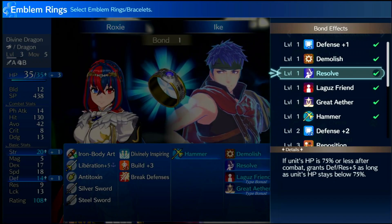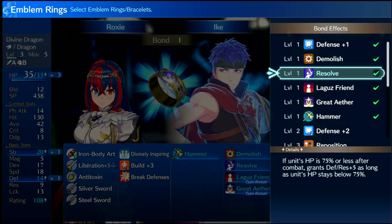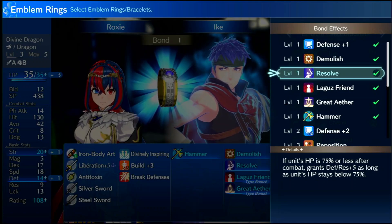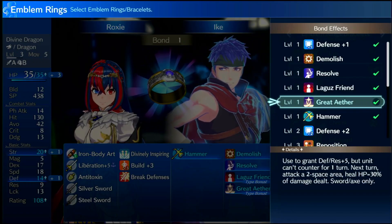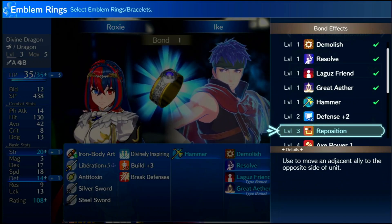He comes with Resolve, which unfortunately is not like the Resolve from Radiant Dawn or Path of Radiance. This version gives plus five defense and resistance as long as your unit is below 75% HP. It's really good and it works really well with Aether if you can work around it.